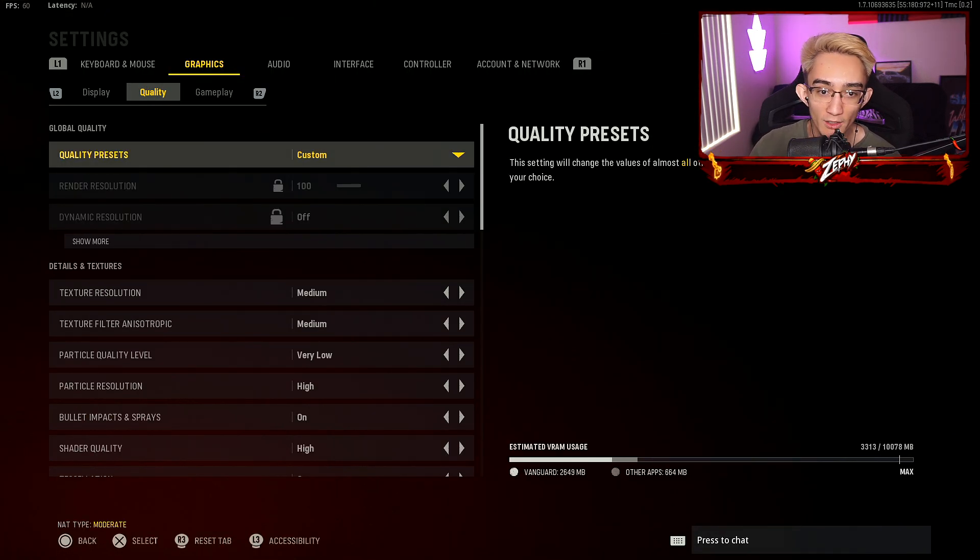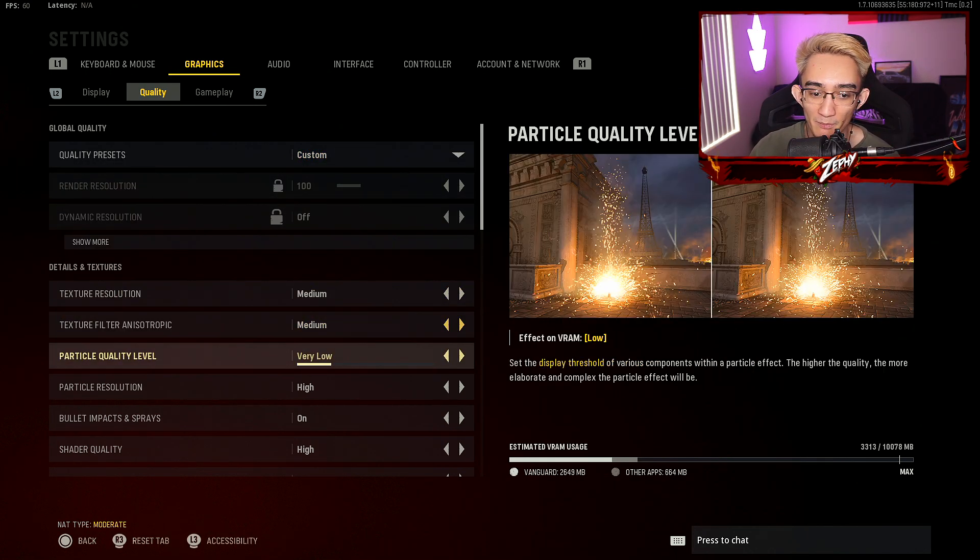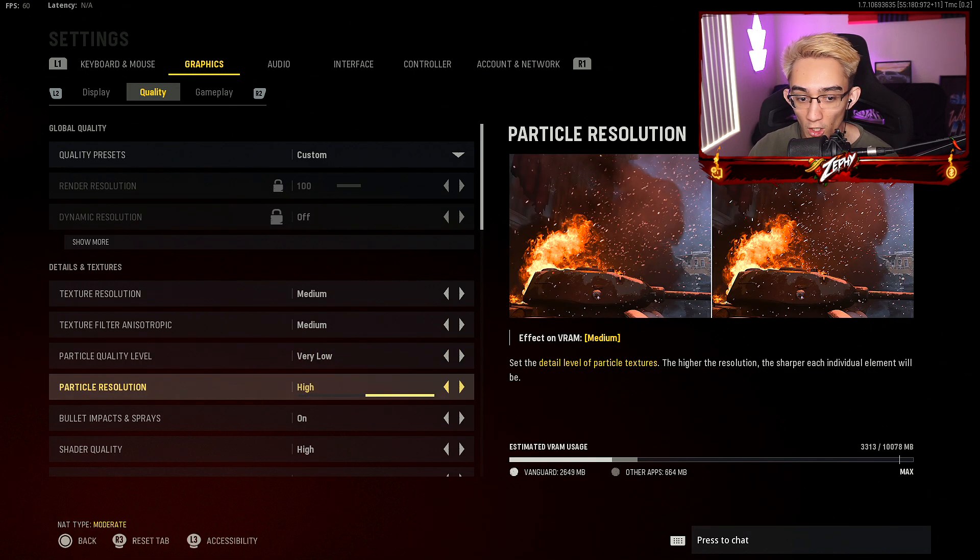Now onto the quality. I have quality preset to custom. My texture resolution is medium, particle quality level very low, particle resolution on high. So it kinda keeps a balance between the particle quality — not being too disturbing and looking all pixelated or like Minecraft blocks in-game. I'll actually show you guys in-game right now.